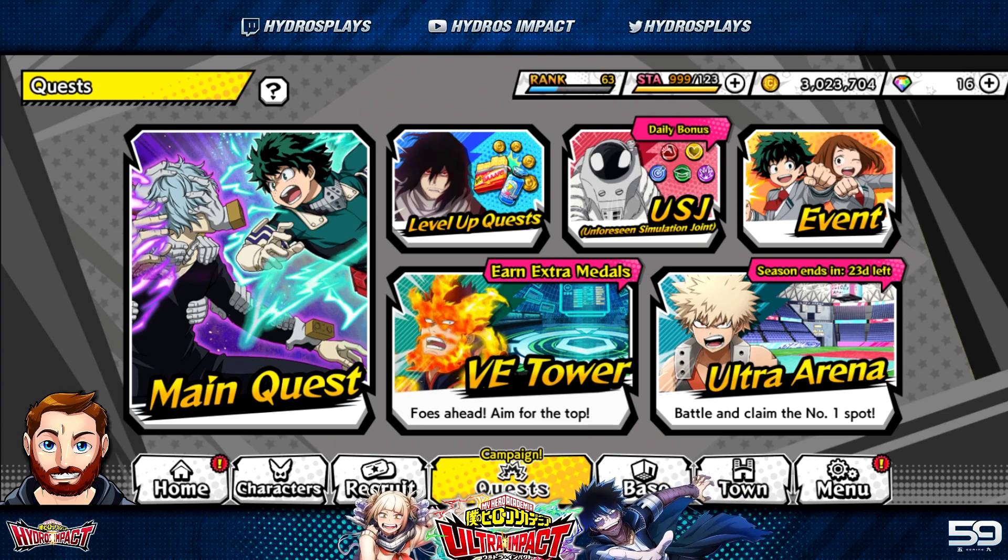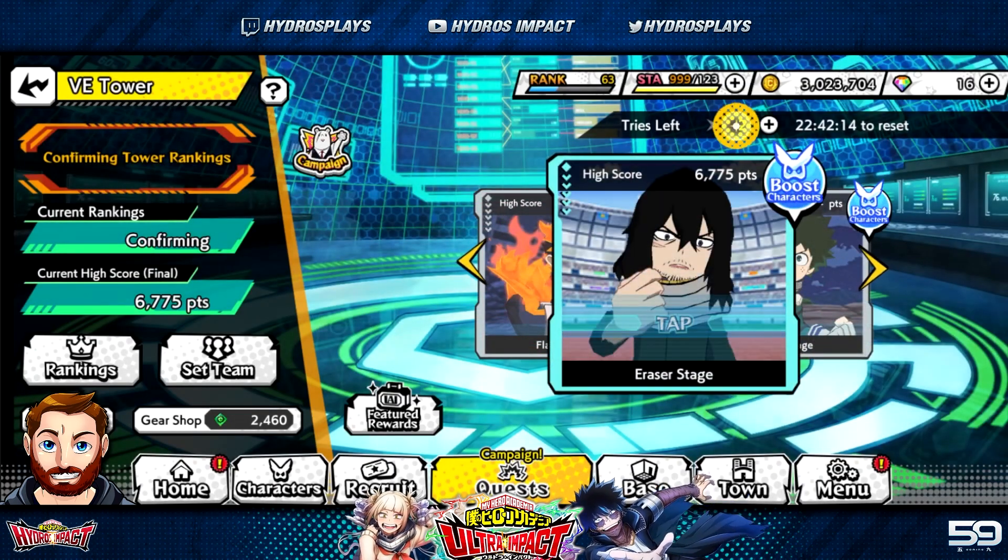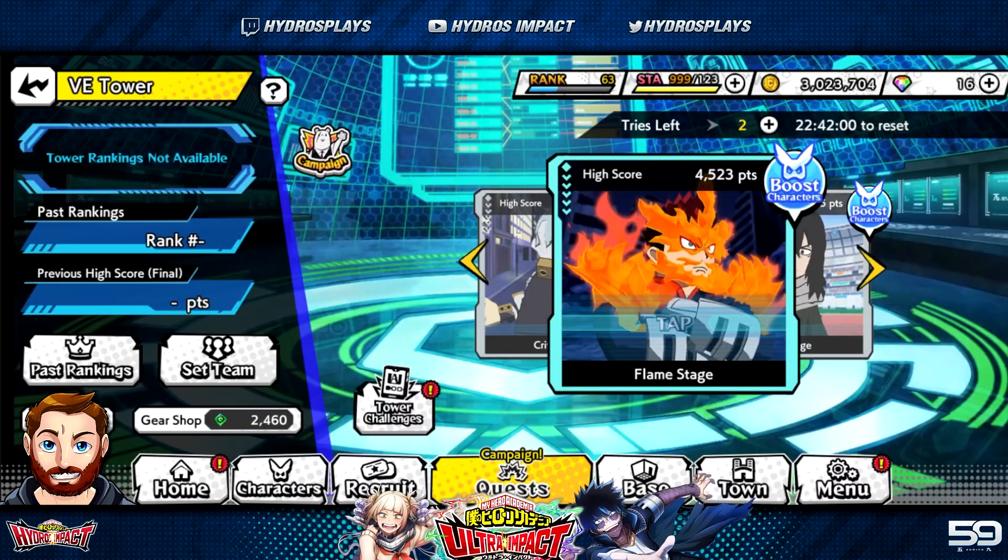If you want to spend a little bit of money — I believe it's around $4.99 — there's a VE Tower extra tries purchase that gives you six tries per day instead of three. Right now during the times two drops is the best time to use those extra tries, since you'll be farming up a lot more medals to spend in the gear shop.